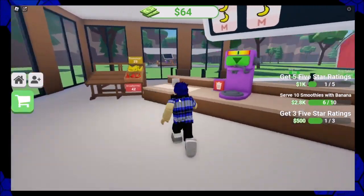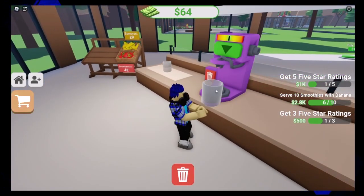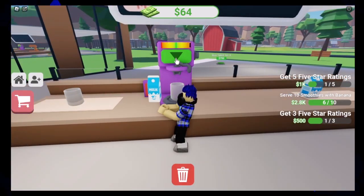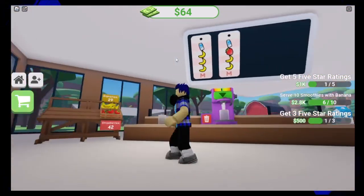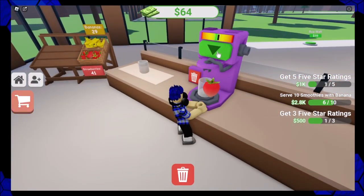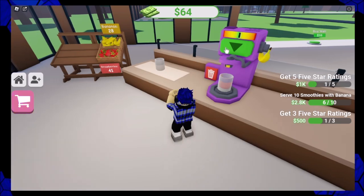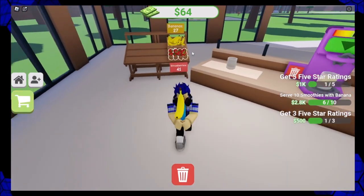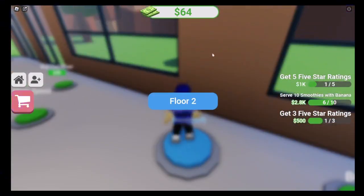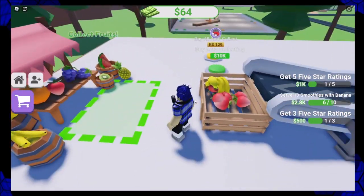What's upstairs again? Stuff we can buy — like our fruits and vegetables. It's the upgrades to the fruit stuff, or the conveyor belt — that's how we're making our smoothies. I have to collect it manually. I bought the upgrades to auto collect.